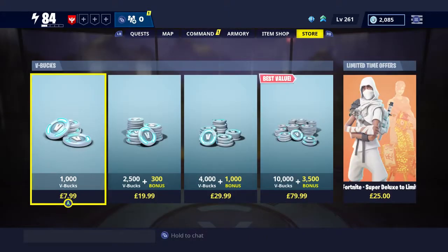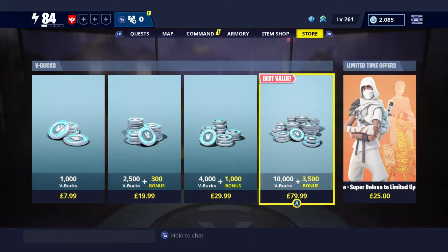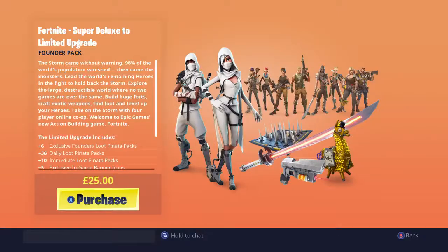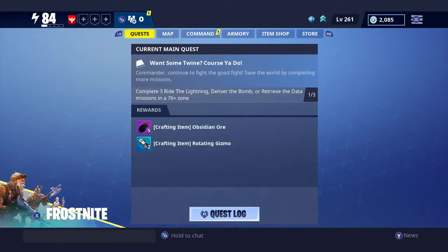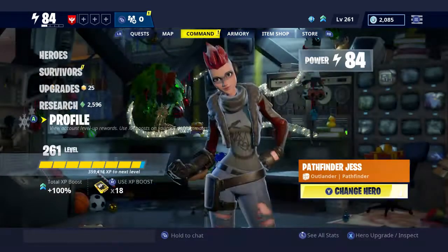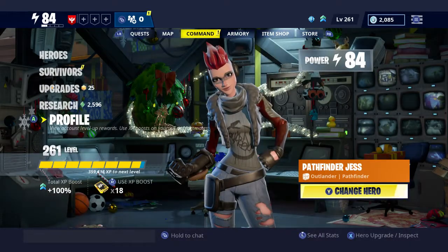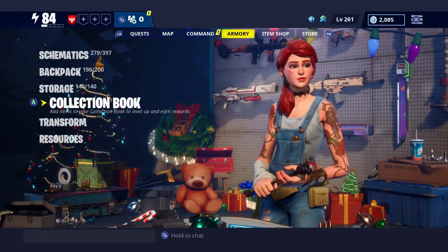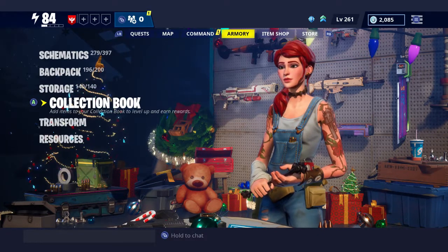The last tab is your Store, which is where you can buy V-Bucks or an upgrade package if you want. So there we are - that's the basics of Fortnite Save the World. I hope you found it useful and there was something in here you didn't know before. If you enjoyed, please drop a like below and hit subscribe to get notified of any new videos. Until next time, have a lovely day and stay safe.